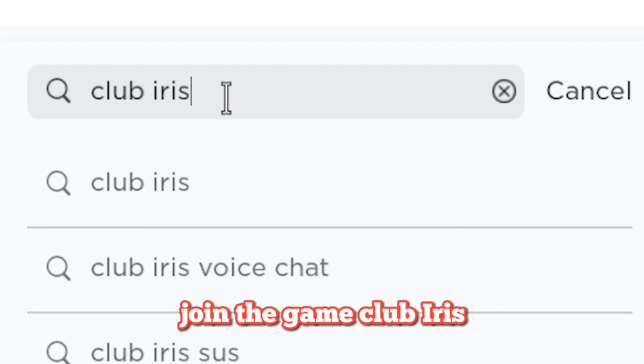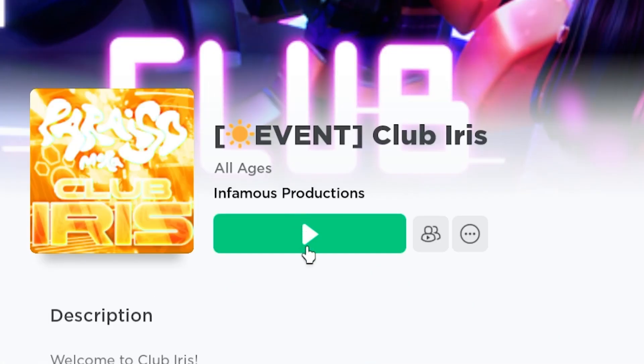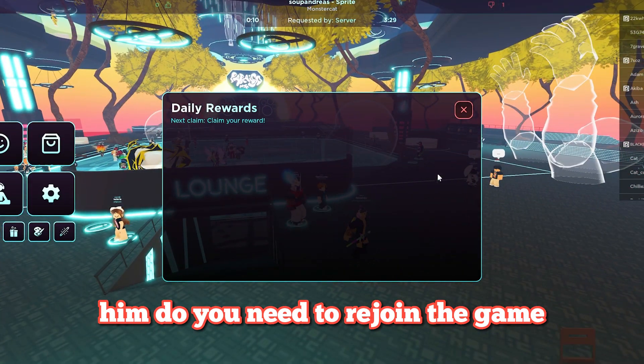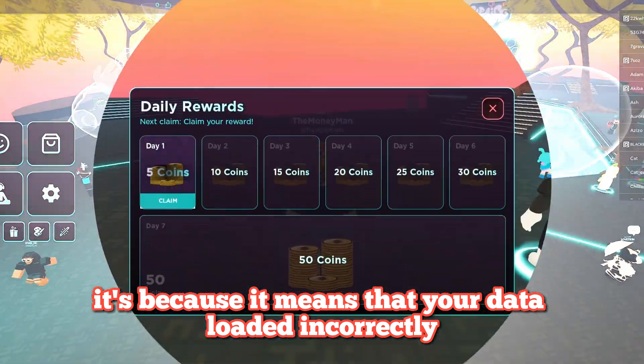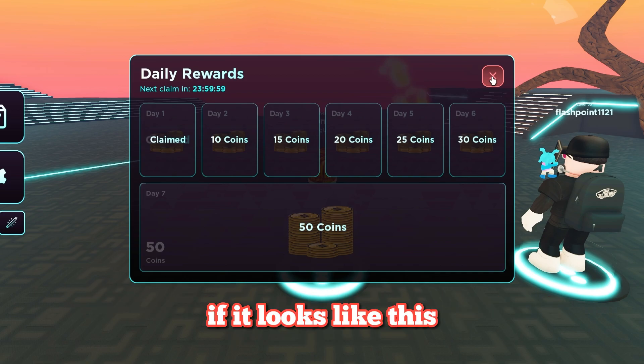Join the game Club Iris. If the daily rewards thing pops up empty, you need to rejoin the game. It's because it means that your data loaded incorrectly, and you won't be able to get 2 out of the 3 items. If it looks like this, then you're all good.